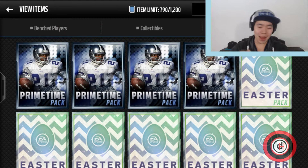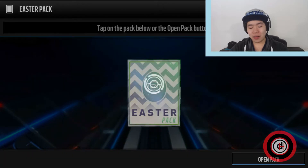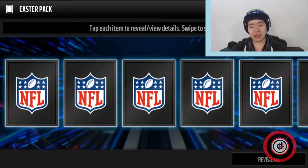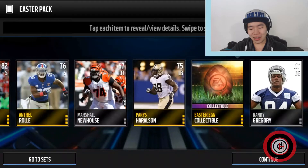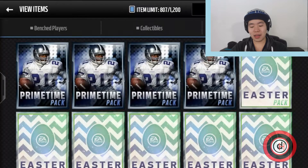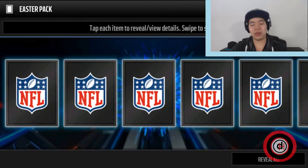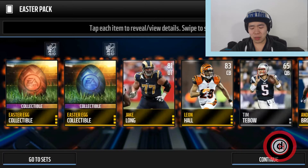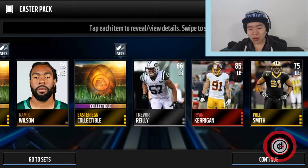Let's start with this Easter egg pack first. Let's do a reveal all — look at these Easter eggs. Oh, that's five eggs — that's a lot of eggs! So just to tell everybody about the events: you can trade in two Easter eggs for a random Easter pack, and that Easter pack is usually not really good when I've done it. Oh let's go — Ryan Kerrigan elite!